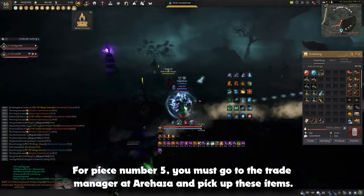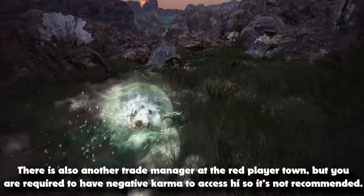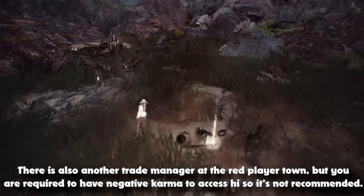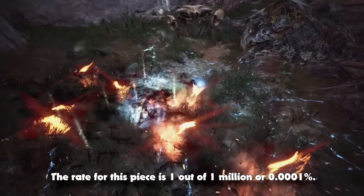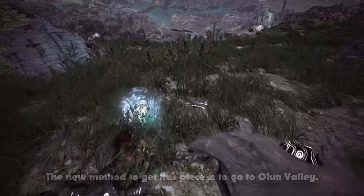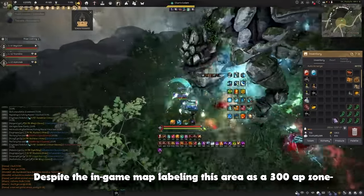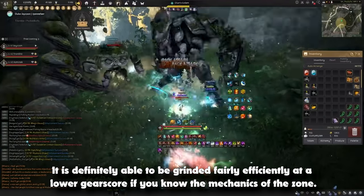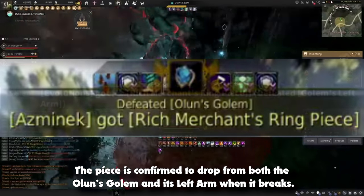For piece number 5, you must go to the Trade Manager at Arihaza and pick up these items. There is also another Trade Manager at the Red Player Town, but you are required to have Negative Karma to access him, so it's not recommended. The nearest Trade Manager you can go to is the one in Valencia. The rate for this piece is 1 out of 1 million, or 0.0001%. The new method to get this piece is to go to Olun Valley. Despite the in-game map labeling this area as a 300 AP zone, it can be grinded fairly efficiently at a lower gear score if you know the mechanics of the zone. The piece is confirmed to drop from both the Olun's Golem and its left arm when it breaks.